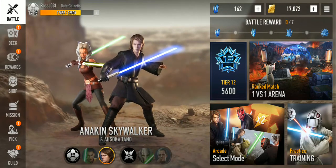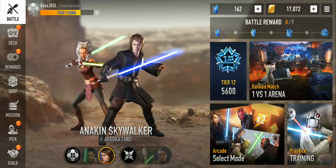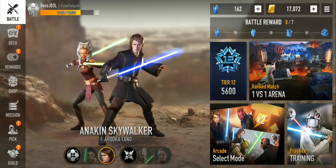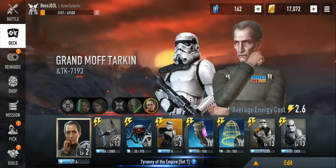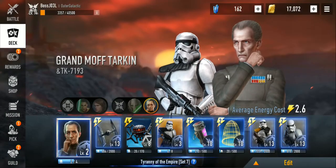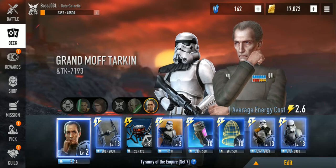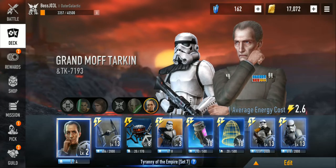I have to give props to Quiet — he basically told me about the idea for this deck. His deck is a little different; he runs the Bladesman and Tie Bomber, while I run the Sand Trooper and Tie Fighter. This has been working better for me, but his deck works well for him. Not everyone plays the same, so props to Quiet — love your deck.